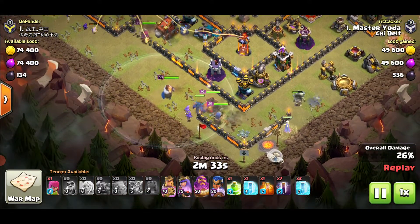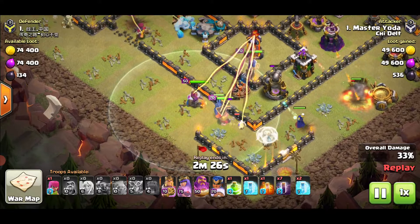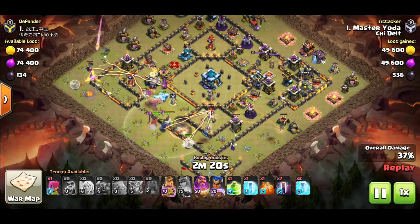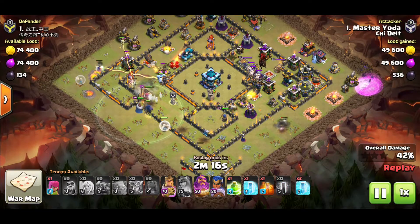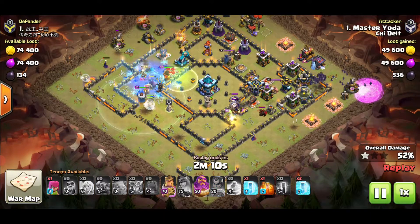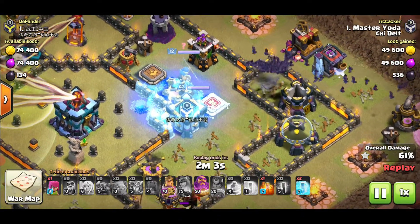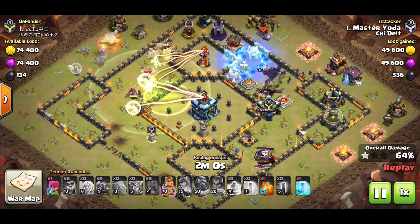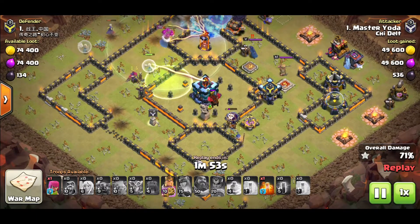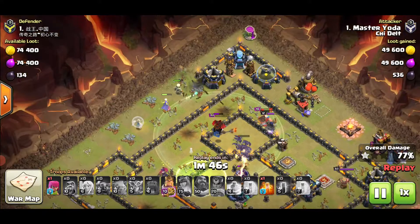Super Witches with Healers are deployed, the Royal Champion is doing work taking out Wizard Towers from outside the fence. The Archer Queen has been gravely wounded so her ability has kicked in. Bats are coming in from the right-hand side doing some good damage. None of his army has touched the Town Hall — it seems the base layer strategy has worked a treat. Let's see how quickly those bats get demolished by the Inferno.